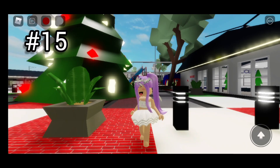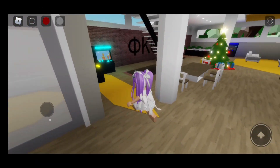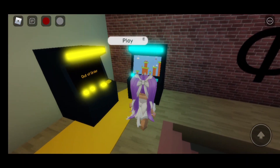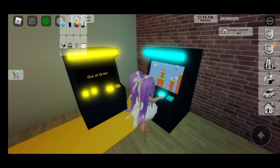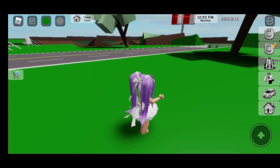Fifteenth secret! Get the sorority house, go inside, and then we're going to play one of these. Then we're going to remove our house. There we go!